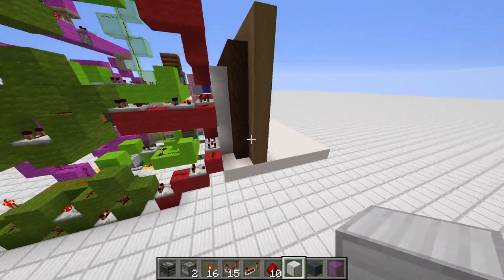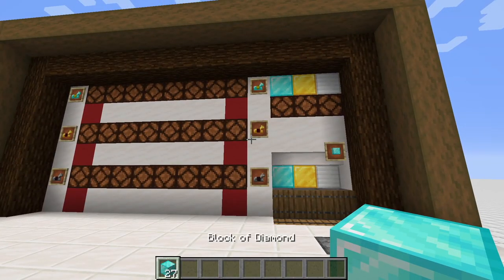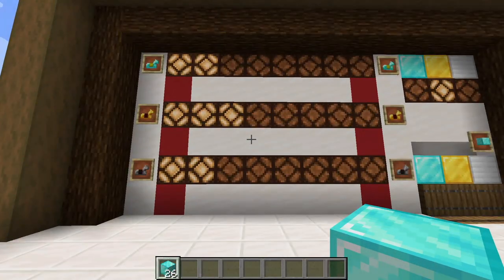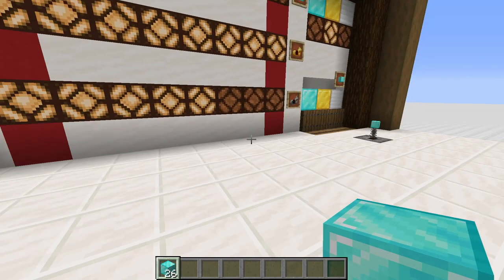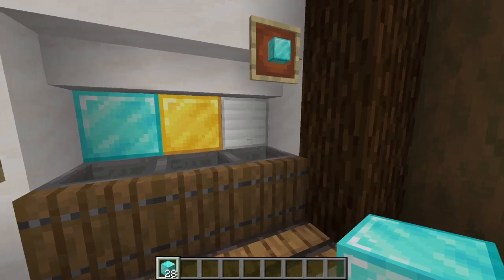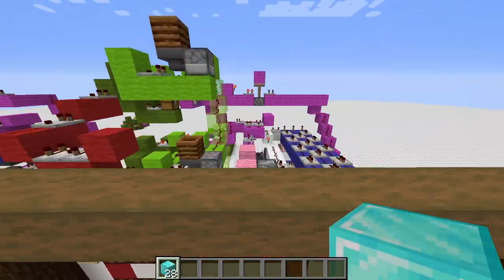Let's give it a try — let's go with gold. We won! And now it should reset itself. And here we have our two diamond blocks. The casino reset completely, so we can put in some new currency and everything is back to normal.